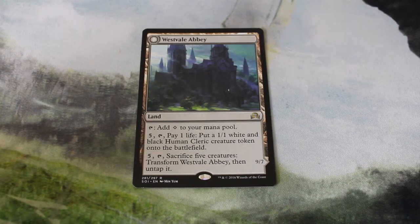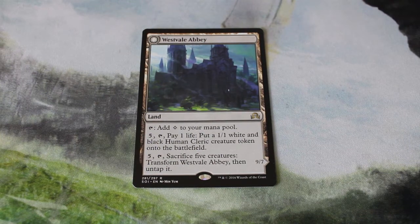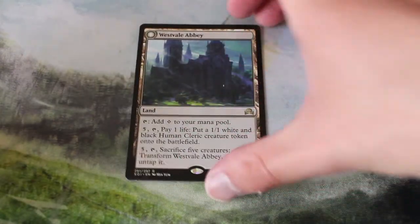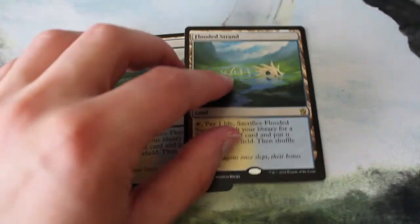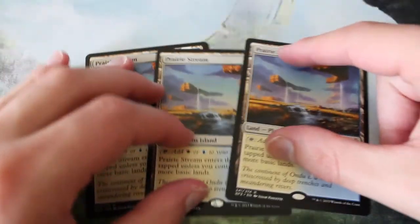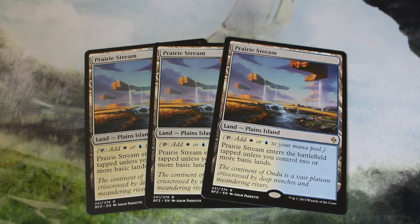As far as lands, I don't have a super powerful Modern mana base, so I'm improvising a little bit. It does call for a Westvale Abbey — you can sacrifice so many creatures that it'll be easy to flip. We've got two Flooded Strand for fetch lands. It's only a two-colored mana base so it shouldn't be too much of a problem. Two Hallowed Fountain and three Prairie Stream — both cards to fetch with the fetch lands.